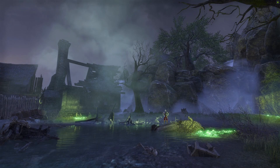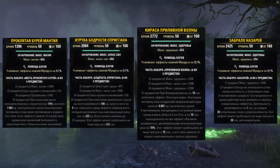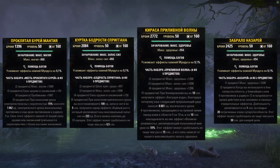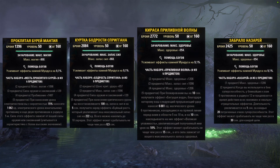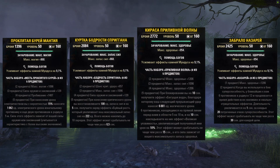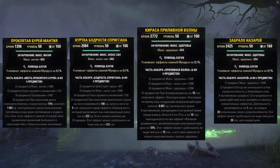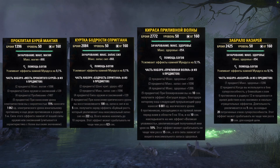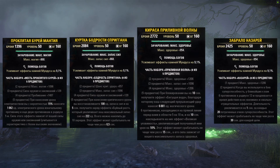По шмоту в Горе фармится классический набор — три сета и монстр-шапка. Лёгкий сет Проклятого Бури неплохо усиливает электрические атаки, добавляя им разряд, скачущий по противникам. Средняя бодрость Спригана увеличивает и восстанавливает запас сил при критах. Тяжёлая «Приливная волна» прерывающим ударом наносит урон врагам перед игроком и увеличивает получаемый ими урон на 10% на 10 секунд, откат 15 — весьма желанна в танковой сборке. Монстр-сет: активация ульты продлевает все негативные эффекты на противниках. Мотивов пока нет, подъедут через полгодика.